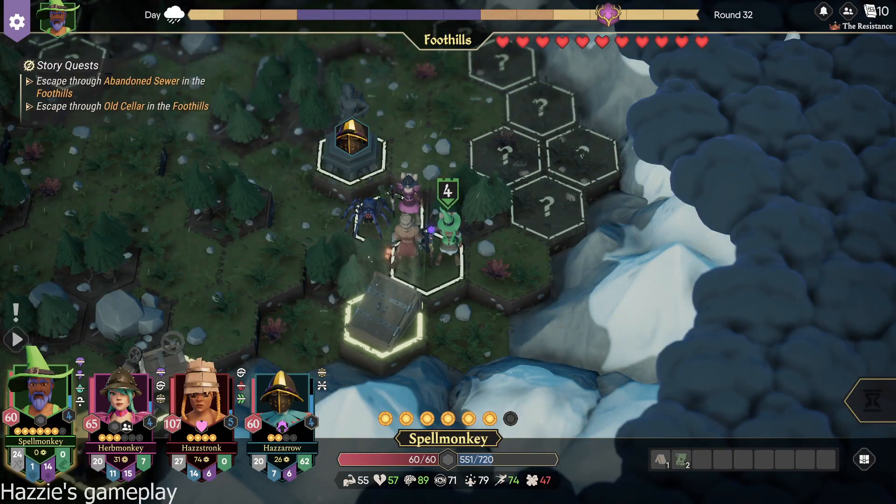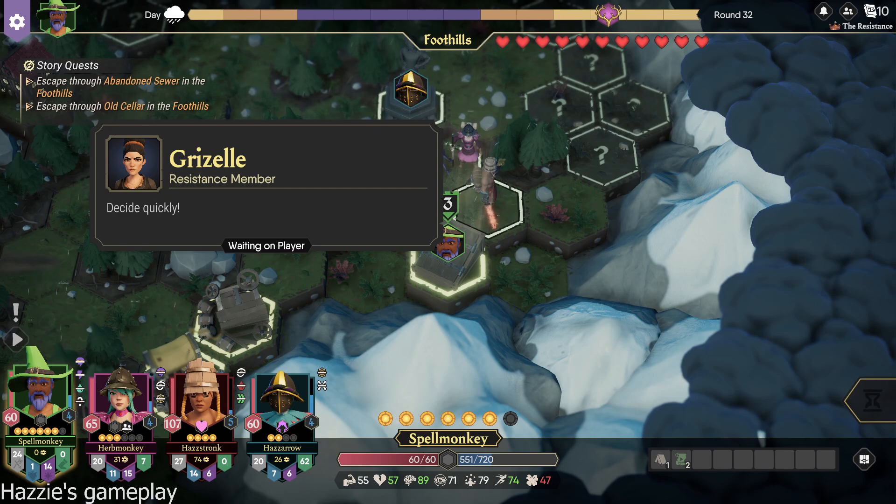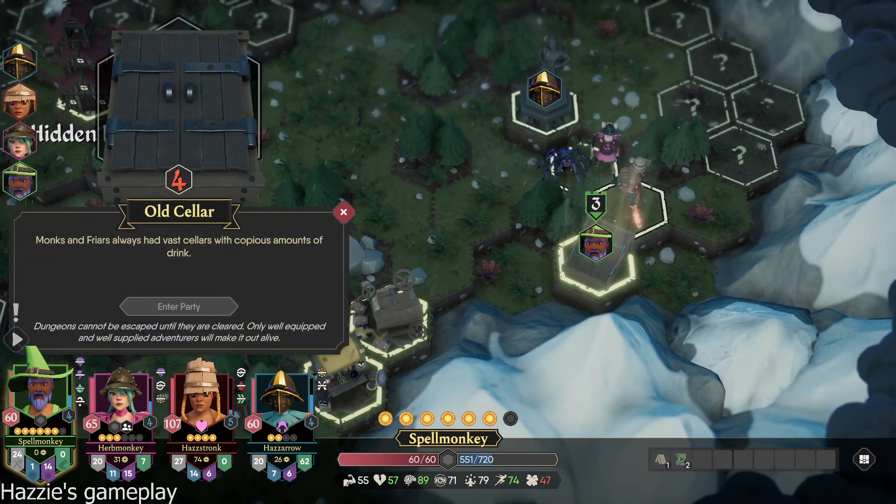I'm gonna go into... Here is the entrance to the old cellar. It may be our only escape from the guards. Decide quickly. Monks and friars always had vast cellars with copious amounts of drink. Dungeons cannot be escaped until they are cleared. Only well-equipped and well-supplied adventurers will make it out alive. Are you ready? Ready.